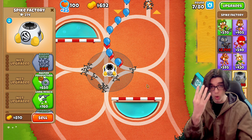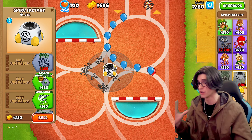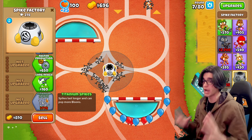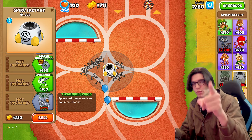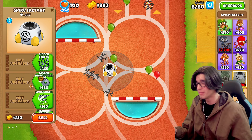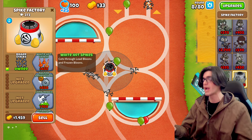Now we've got four different upgrade paths to get to tier five. Let's see what we got on the bottom. We got titanium spikes — spikes last longer and can pop more balloons. Shout out to everyone who's been around since I first played this mod. It's been like half a year or more.